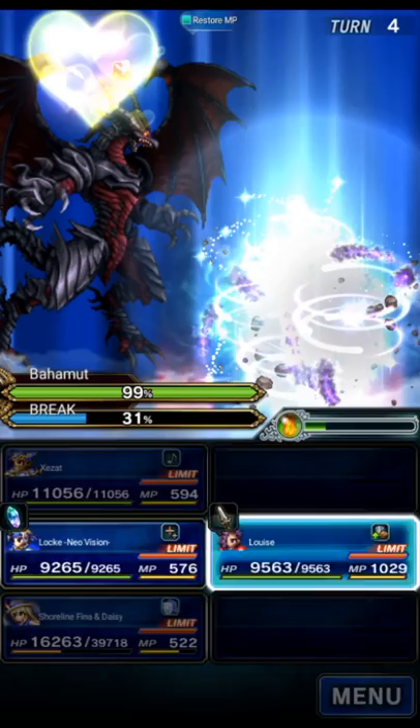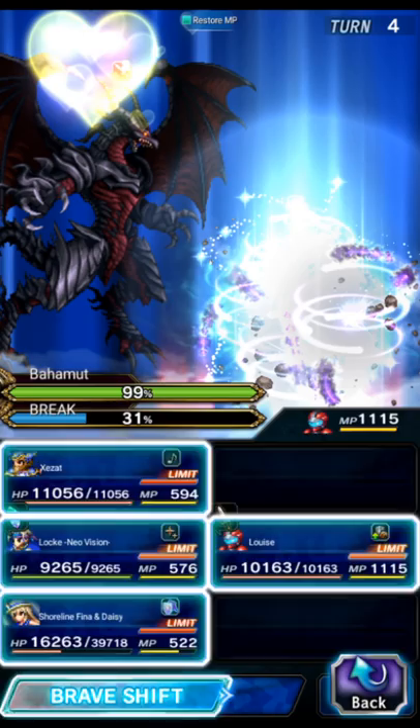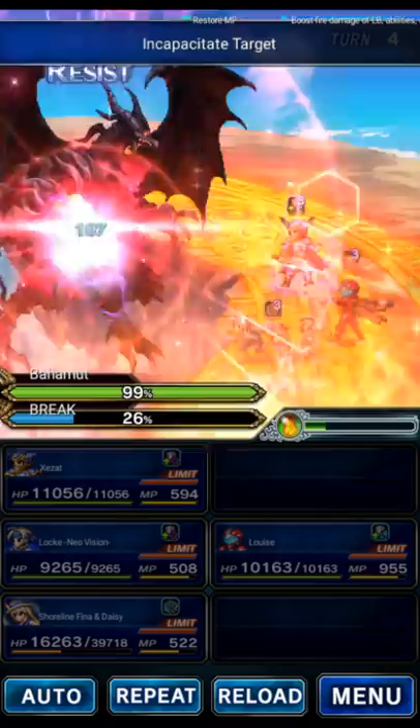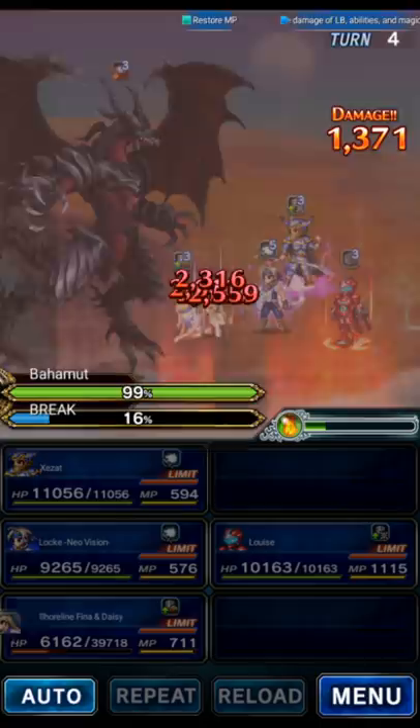Lock will do rapid dagger three times. We're going to go to the base form with Louise and do the field, the magnus, the killer buff, and her amplify. The cool thing about Louise is she's like an all-in-one unit — she brings everything she needs for a one-turn kill.